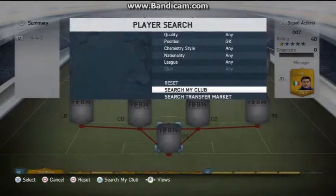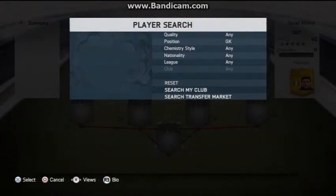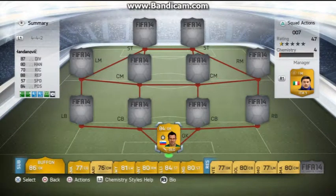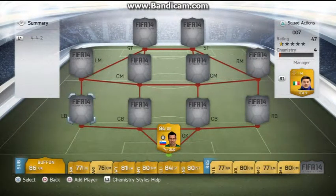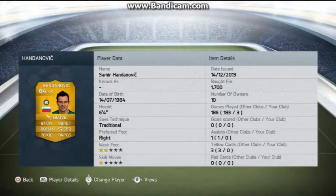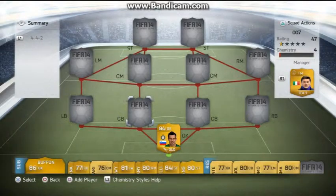To start off in goal we have Handanovic — if I mess up any player names please don't hammer me in the comments because I'm not the best at pronouncing names. He's a really good goalkeeper. I've played 3 matches with him and he's pretty good. He's got pretty good stats, 6 foot 4, so he's quite tall and an all-round good goalkeeper.